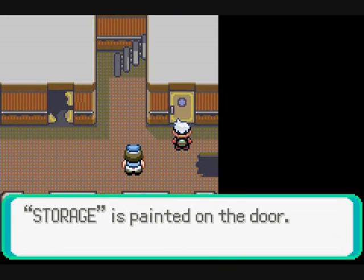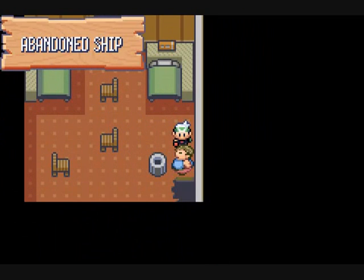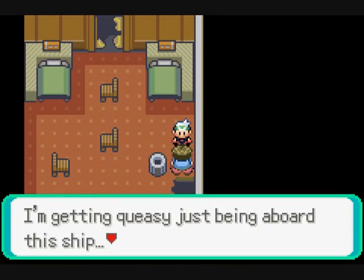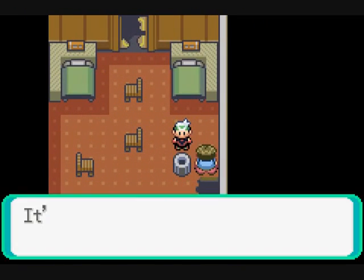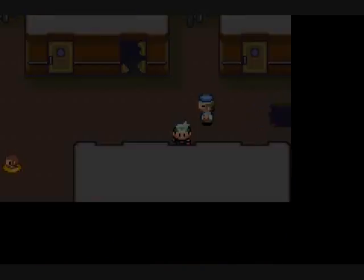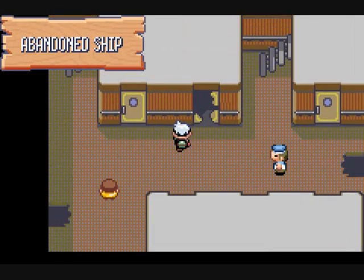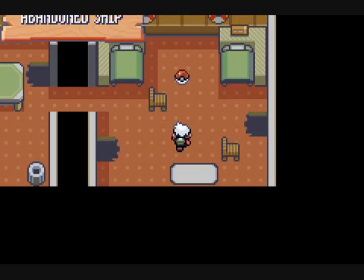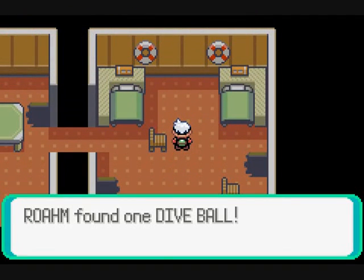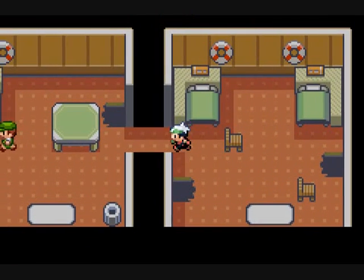The door's locked — 'Storage' is painted on the door. Here's where we need to Dive. We'll come back here. And we get a Dive Ball — fitting enough, I suppose.